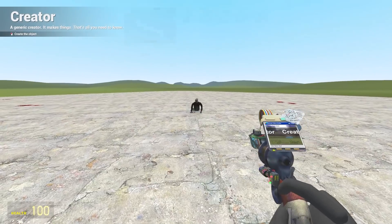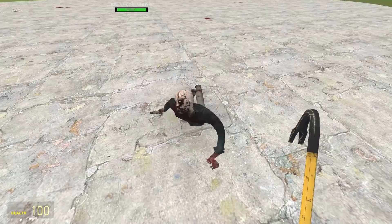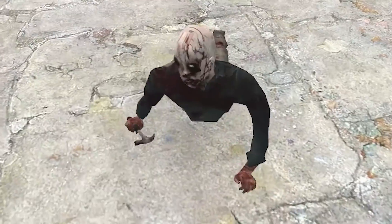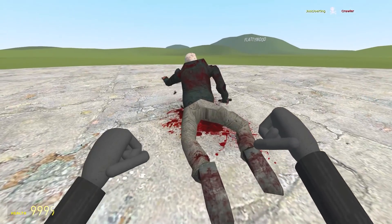Up next, we've got a crawler — does what he says on the tin. He is shockingly fast, considering. I don't like his face. And he's also got a hammer — he's just gonna break my knees. We'll let you have it. Must try harder. Oh, he felt it.